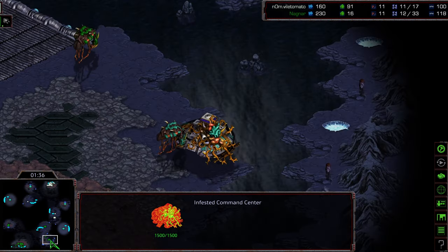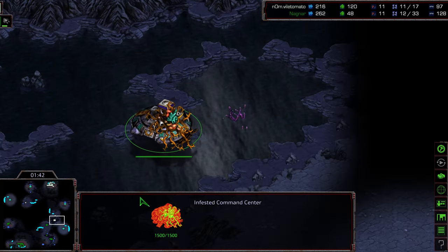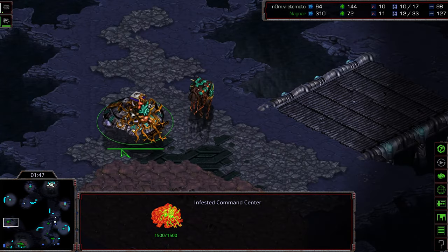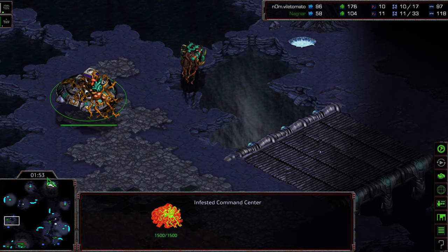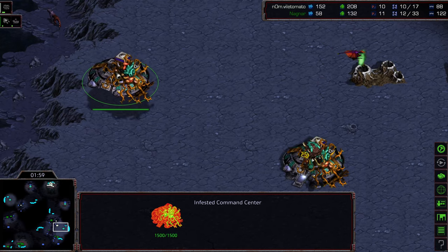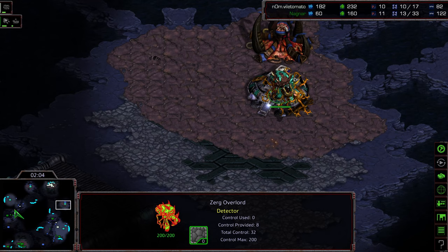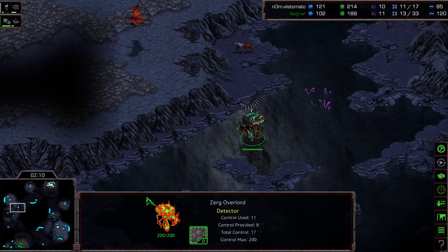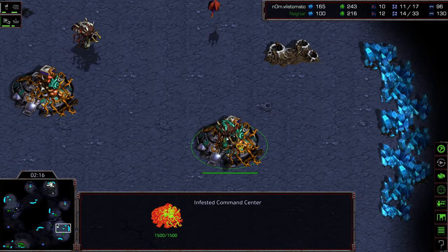It's basically a race to get more infested command centers into your opponent's base in the most efficient and speedy manner possible. Nagnar is getting several infested command centers, but I think he's behind in the overall run because Vile Tomato's infested command center looks closer. However, if the game goes on, I think Nagnar is going to end up with a sizable advantage — he's already got a big supply lead and this command center is going for a nearby capture rather than heading to his opponent's base.